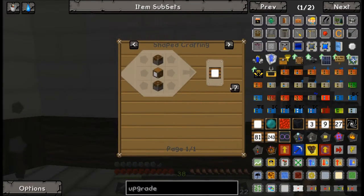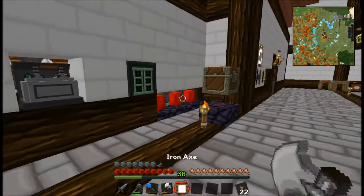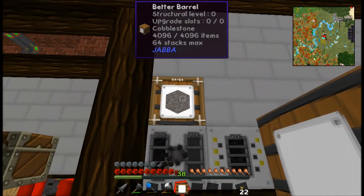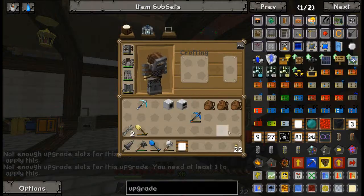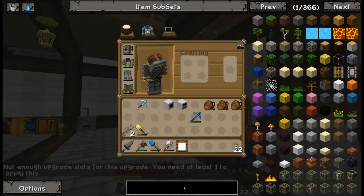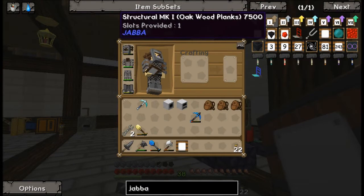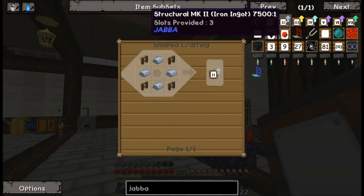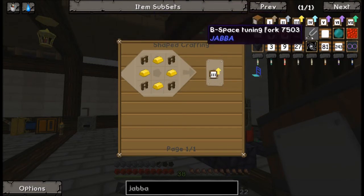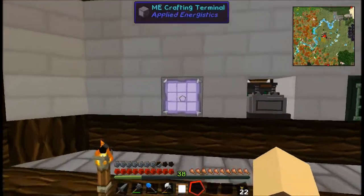We can do one upgrade and we'll do the barrel things later. Right-click on here... or was it shift right-click? 'Not enough upgrade slots for this upgrade - you need at least one to apply.' So we need a Structural MK1 made from oak wood planks. Let's craft one. I need to make one of these - fence and planks, fence and iron, fence and gold. Let's make fence and iron - that shouldn't be too hard.